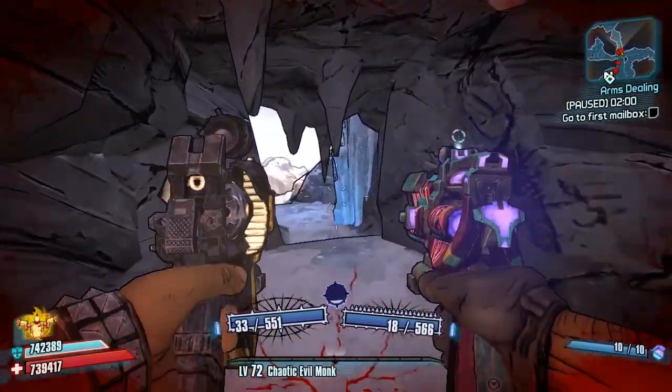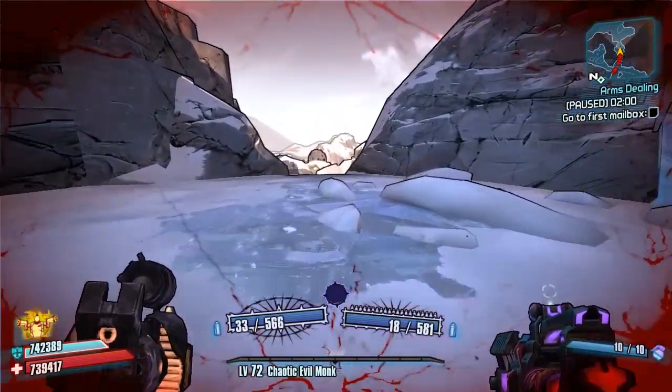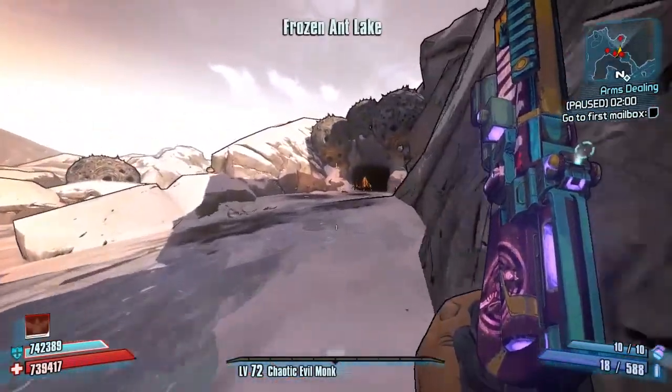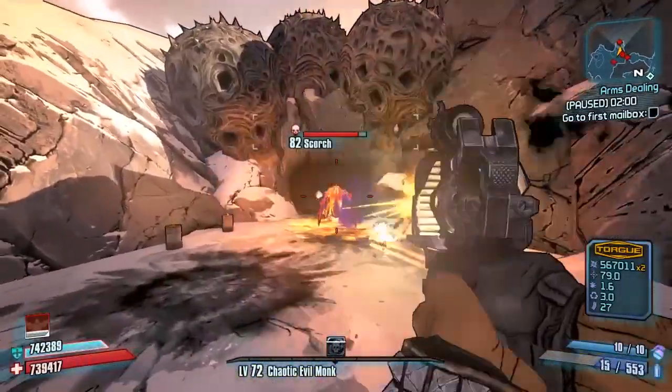Once you get to this cave you're pretty much nearly there. You come out of it, run a little bit forward, and then he is on the right hand side, which you will see just now. He spawns just there. Watch out - this is quite a highly populated area so it is very easy to go down.